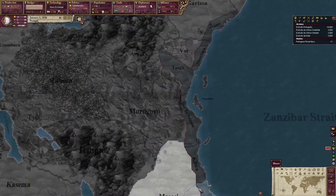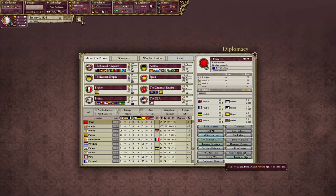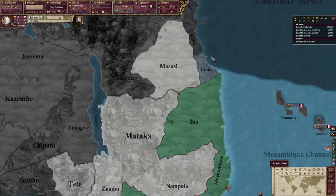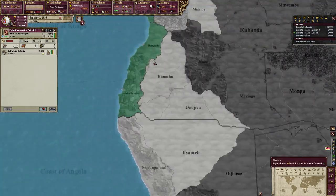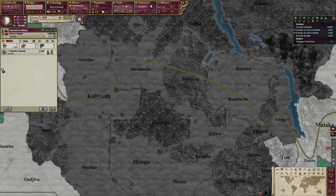So we're going to start off this time by making a beeline for Lindy. We're going to go ahead and justify a war here — 39 days, five infamy if we're caught, and we're justifying a war on Oman. We're going to grab Lindy as the first spot in the strategy. We don't need a huge army to do this; what we've got down here in Africa already should be sufficient.